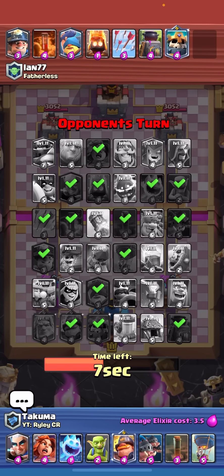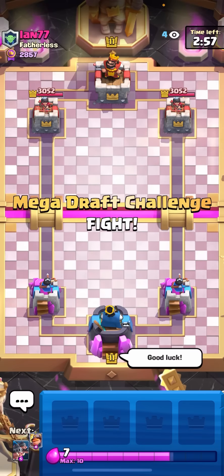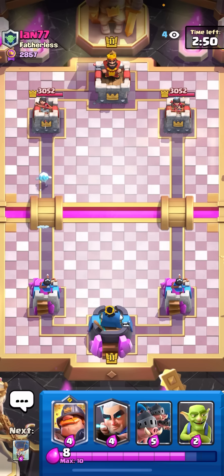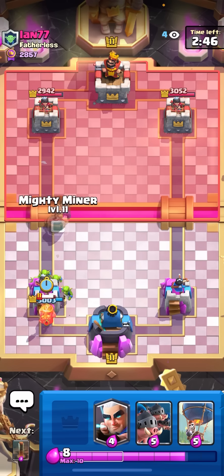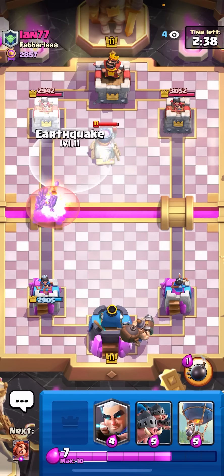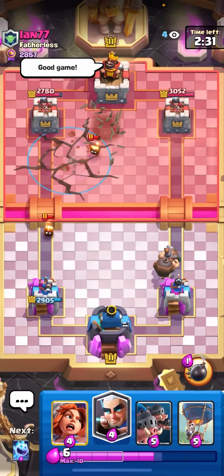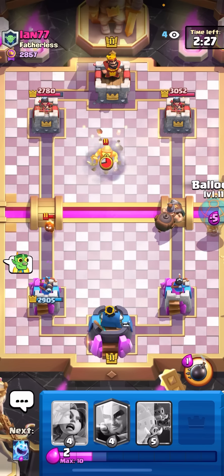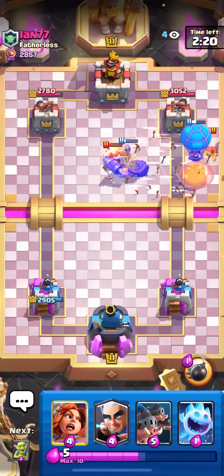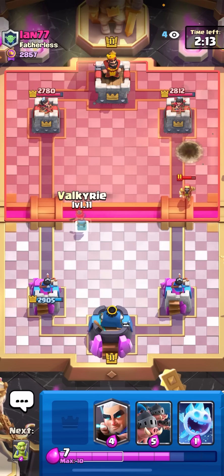Sorry I forgot to start recording, but I'm against ian here. I have a really good matchup because he doesn't have any air counters to my balloon — he only has wizard and that's not good enough. I'll go for my goblins. I'll mighty miner in the back. He goes for the furnace — I'll just earthquake on the furnace, kind of a bad furnace knowing I have earthquake. I'll balloon — he can't defend the balloon that well. He goes fisher and wizard, but I'll still get the death bomb on the tower.